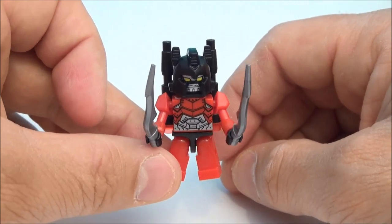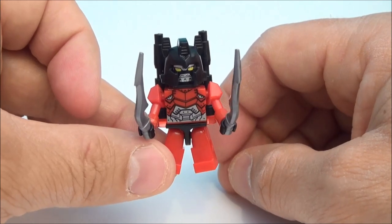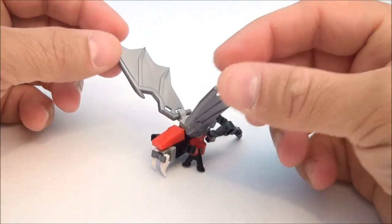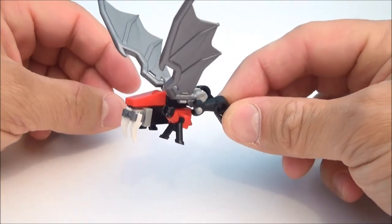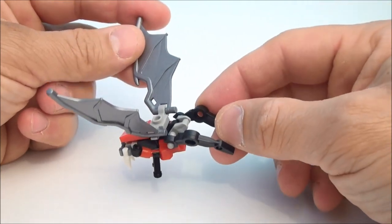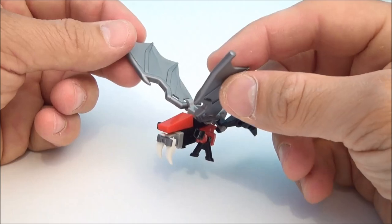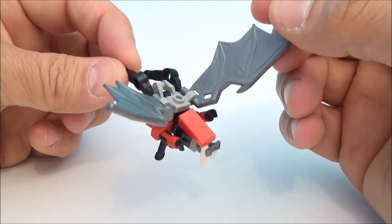Without further ado, I think we should get these guys in their little insect-like beastly modes and we'll check them out there. Here we have Freefall in his beastly mode. Like I was saying before, I think these are kind of insectoid looking. This guy's got some wicked looking fangs going on and he looks like some sort of bat-like grasshopper from the pits of Hades that you probably don't want landing on you and biting you.